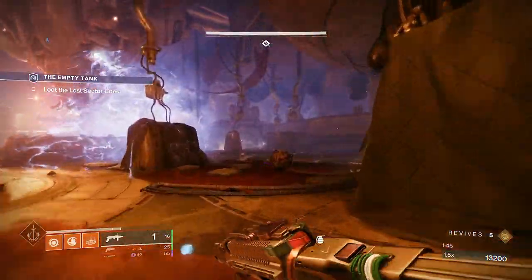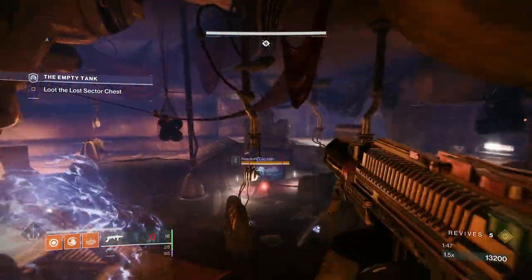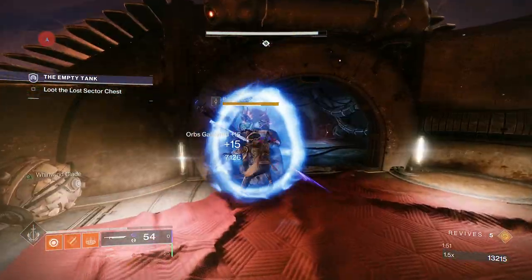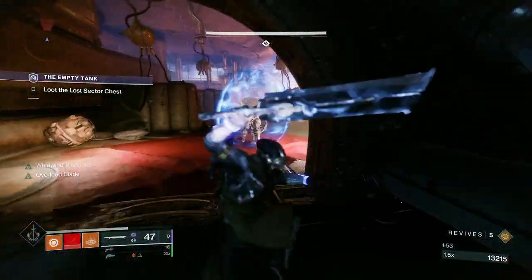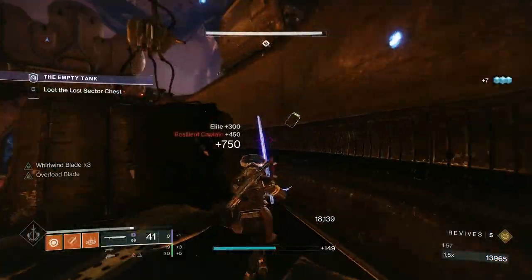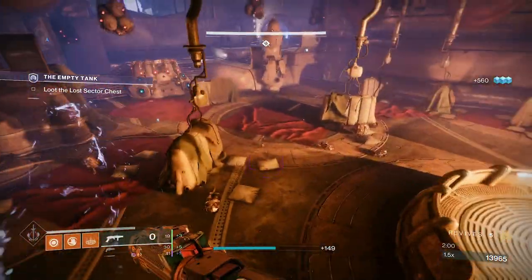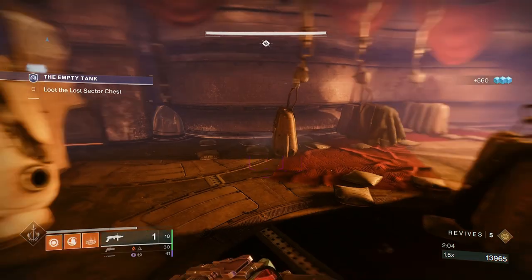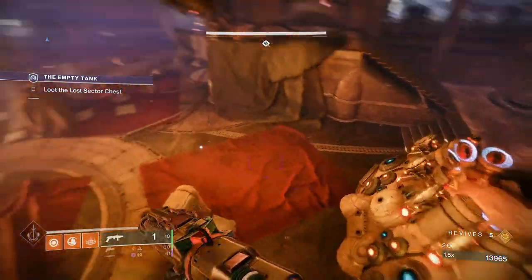I'll activate this, and then as soon as the Captain comes out — the only arc-shielded enemy in here — I'll just use the sword on it. The sword can be a little bit annoying because the tracking on swords sometimes leaves a lot to be desired. I'm checking my heavy ammo because I want to have close to full heavy going into the boss room.